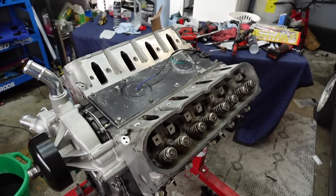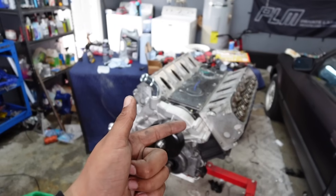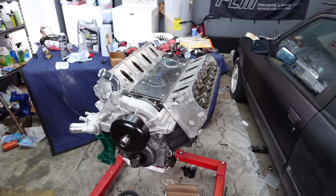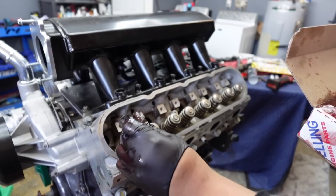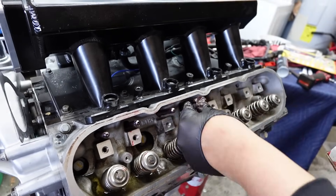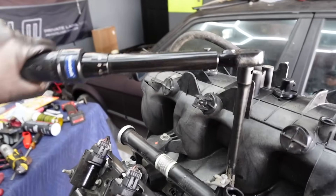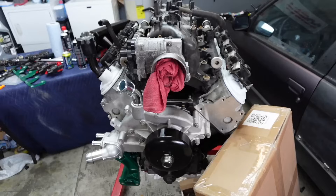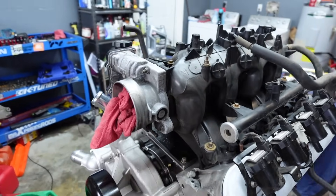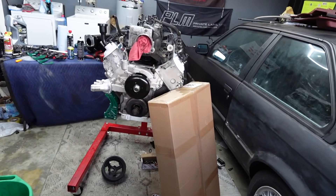Everything from Temu — the only things not from Temu are the rods, pistons, and crank. Everything else — the heads, everything — was built from Temu. This thing's gonna blow up. It's time for the push rods; make sure to grease them up. Now let's torque the stock intake. This thing is coming out so freaking gnarly, man. Intake is on, coils are on, valve covers are on, rockers are on, heads are on.